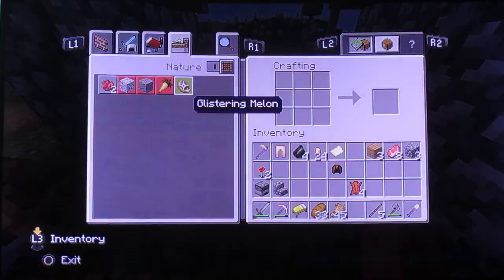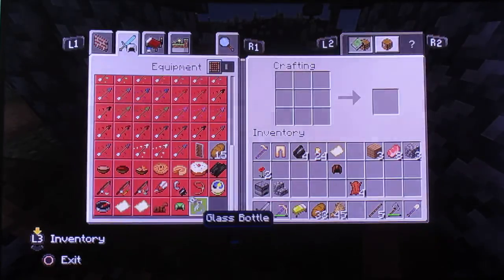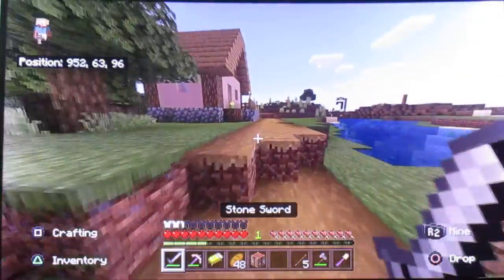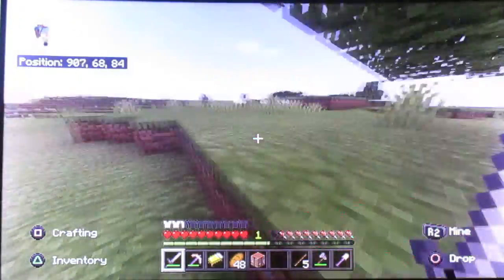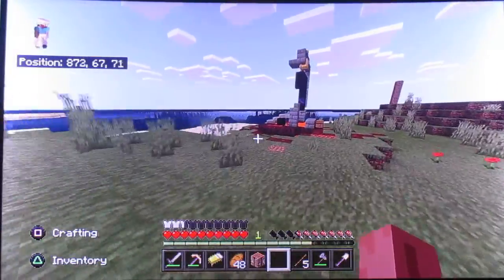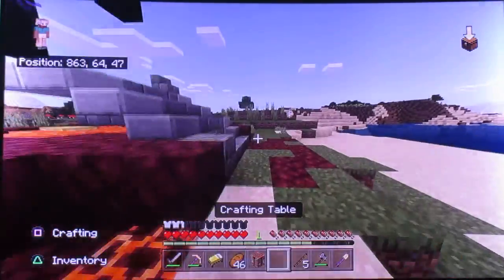Oh my god, I just can't find bread — I forgot how to craft bread! Okay we got enough food for now. We're going to go caving — we've got a bed, we've got some stuff going. We're okay now — stone sword. This is no Keep Inventory so we're going to go mining.